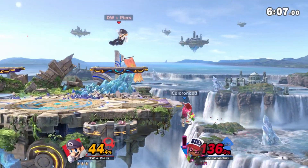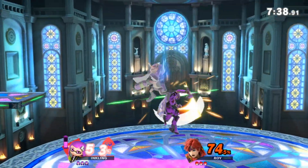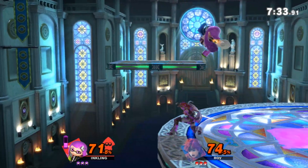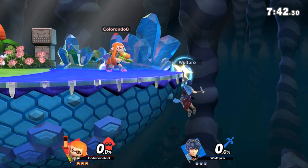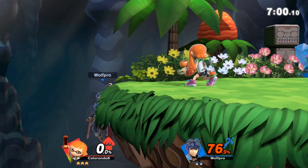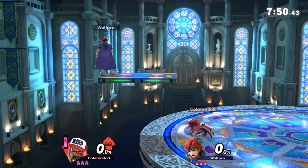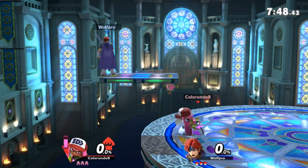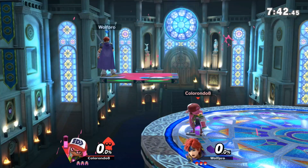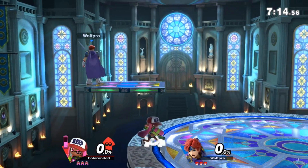Starting from the bottom, I think the stage that Inkling does the worst on is Kalos Pokemon League. The main problem with this stage is the platforms on the side. They mess with Inkling's ledge trapping specifically with Splat Bomb. On other stages, when you use Splat Bomb for a ledge trap, the opponent is forced to get off the ledge since Splat Bomb can cover it pretty well if charged correctly. But on Kalos, the bomb just stays on the top platform and doesn't force the opponent off. You can charge the Splat Bomb from a distance to cover the ledge stall, but the problem is mainly that it takes longer to set up.